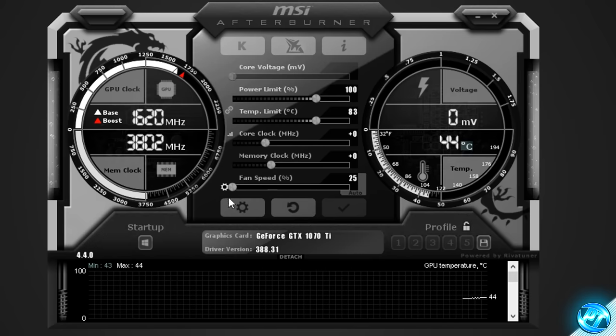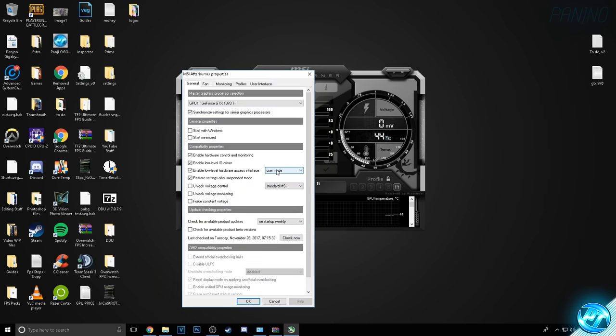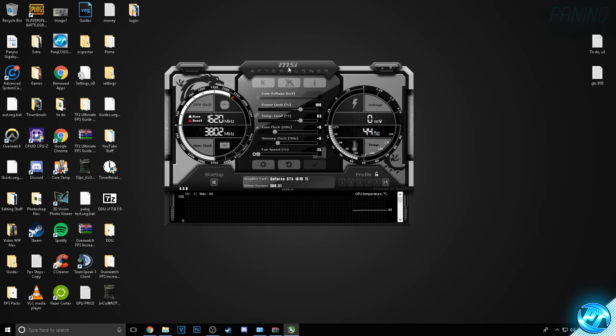To set up Afterburner, go down into the settings tab in the bottom left. Under General, go to general properties and enable start with Windows and start minimised. This is handy once we find our max overclocks — it means MSI Afterburner will open in the background and apply those overclocks automatically after a system restart or re-log, so you don't accidentally reboot and lose your performance gains. You pretty much don't have to think about it from this point onwards. Then press OK and we're brought back to the main screen.